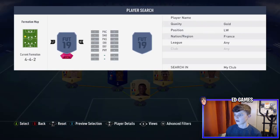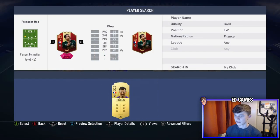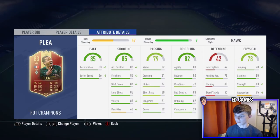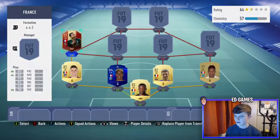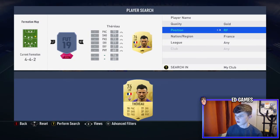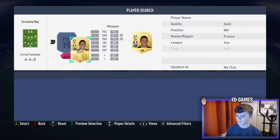Left mid is a left winger — he's a red inform for me, but you'd need to buy his inform to replicate this squad. His stats are great: acceleration 83, sprint speed 86, attack positioning 85, finishing 86, shot power 87, long shots 85, volleys 85. Agility and balance are nice, stamina 85 — really really good player.